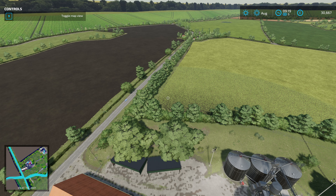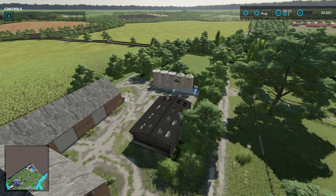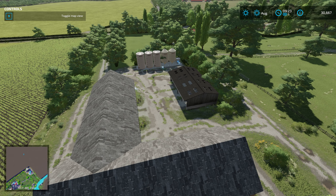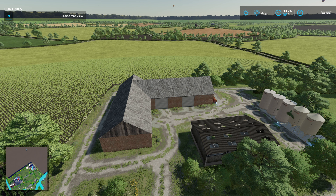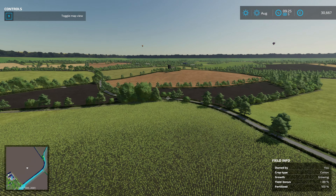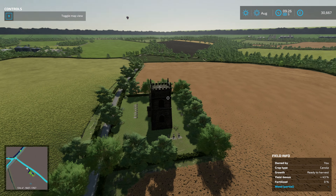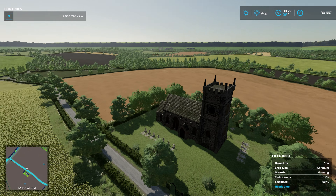Not too far from there is another really nice little yard - you've got some nice sheds, the Meridian supply point where you can buy and store consumables, and nice barn space. These yards give me a real homely UK feel. Off in the distance you can see one of the other really nice features of this map: a really nice church model, a common feature in the UK where almost every village has a church - that really feels good.